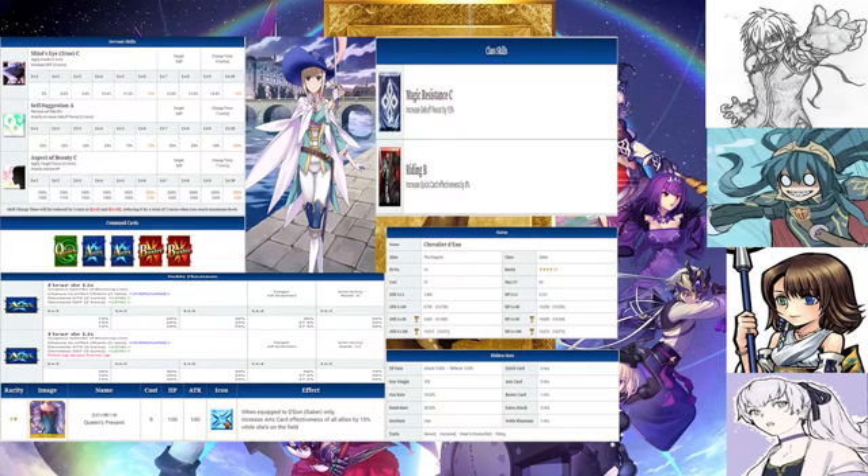This is a four-star Saber with a total attack of 8,765 and a total HP of 13,256. They have a balanced deck: Quick, Arts, Arts, Buster, Buster. Quick hits twice, Arts cards hit twice, Buster hits once, and extra attack hits three times. They have a pretty average Noble Phantasm gain and a pretty heavy star weight.